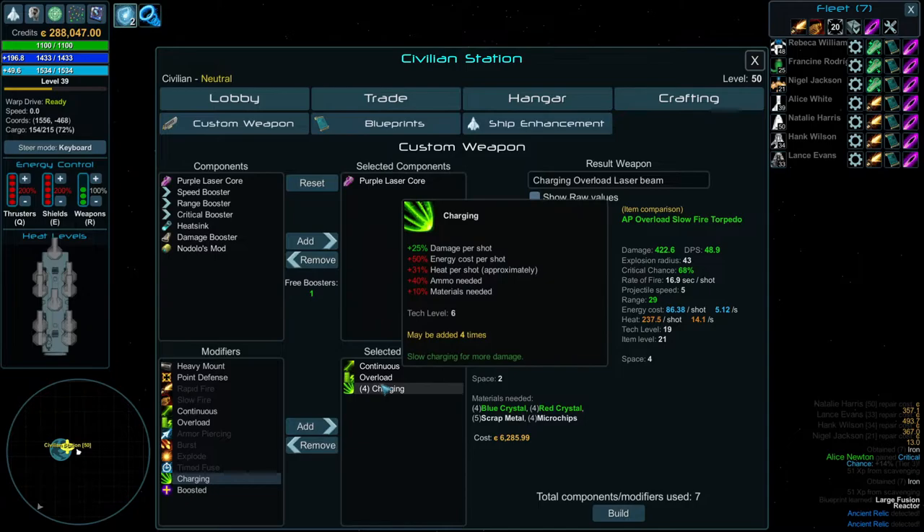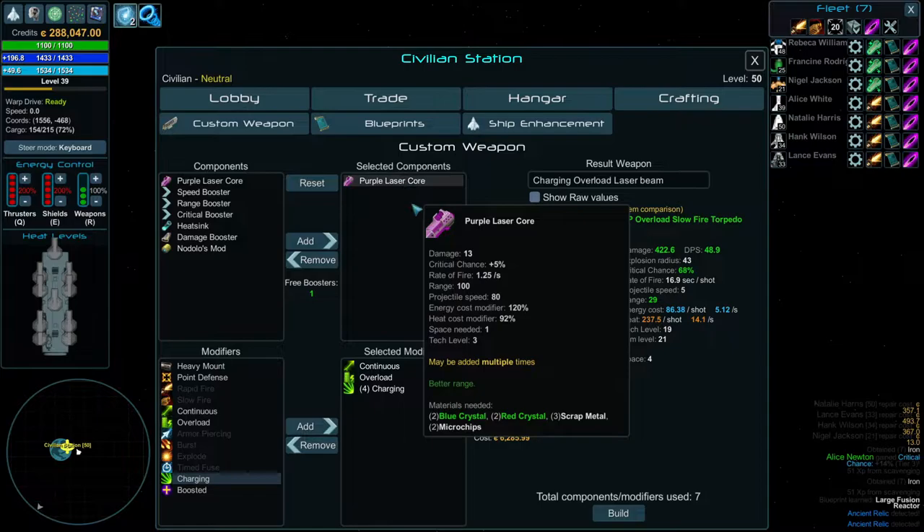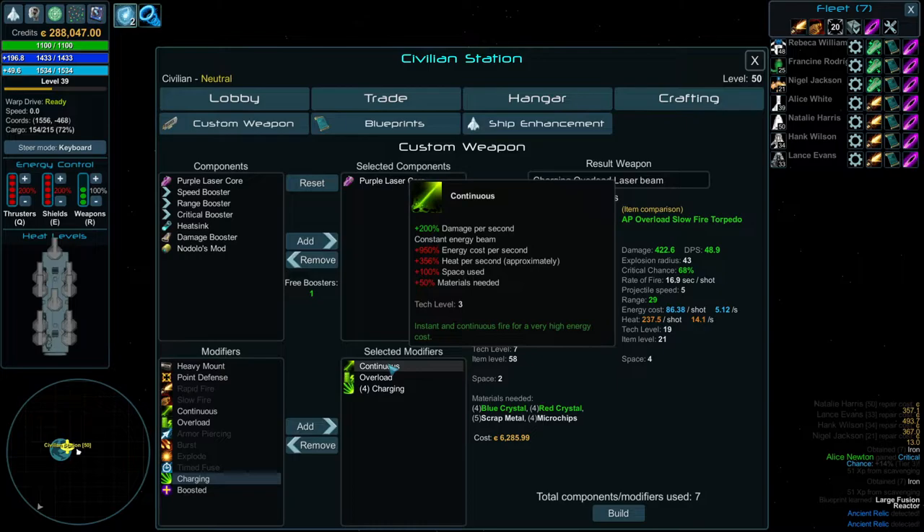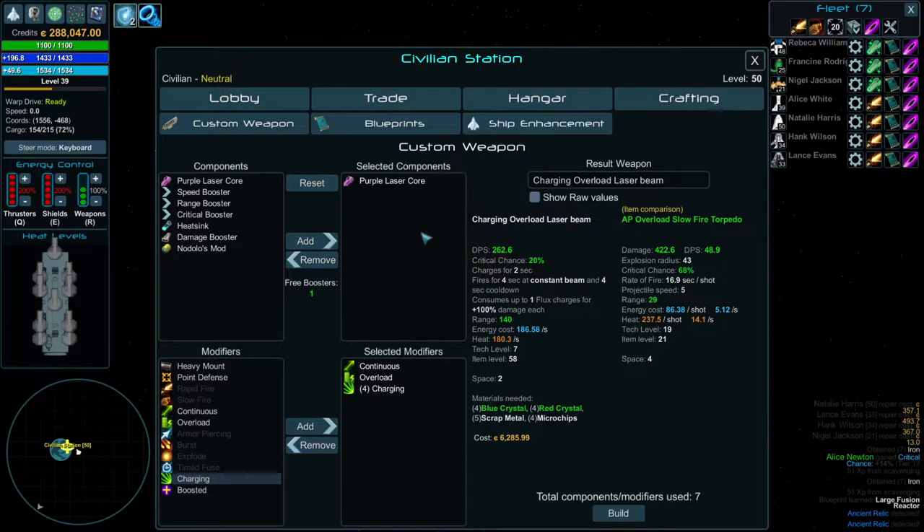And we can make a charging component. If I put in 4 charging pieces, now you can see we're at tech level 7. Space is 2 — you have 1 space for laser core and 1 space for continuous. You can see in the attributes it says 100% space used. So all these attributes affect what's going on; some of them don't affect space used, some do. So if I wanted to make this laser, which I can right now, it'll cost a whole whack of money and it'll do lots of damage.